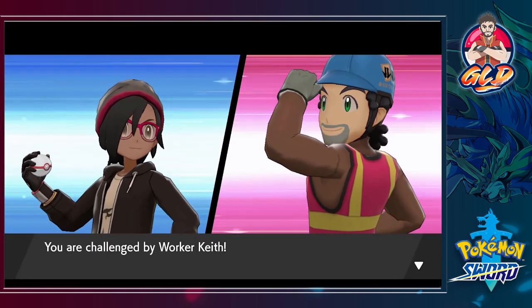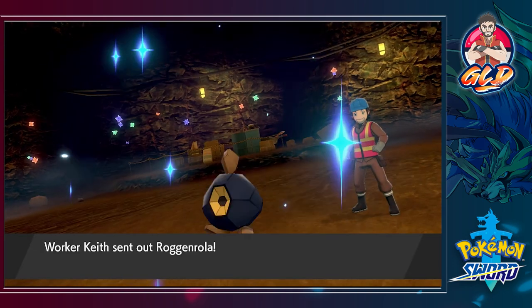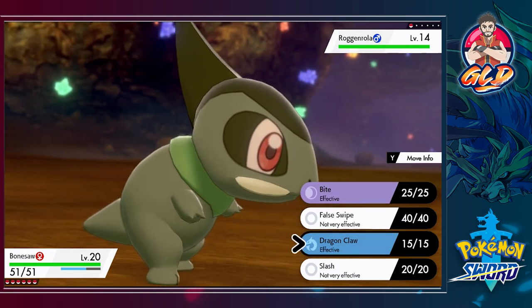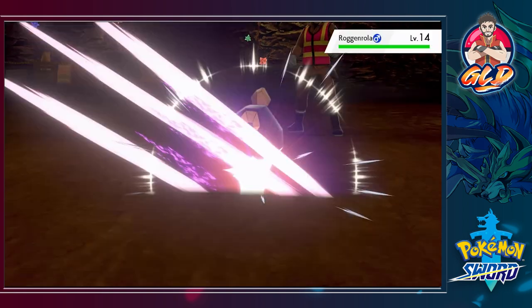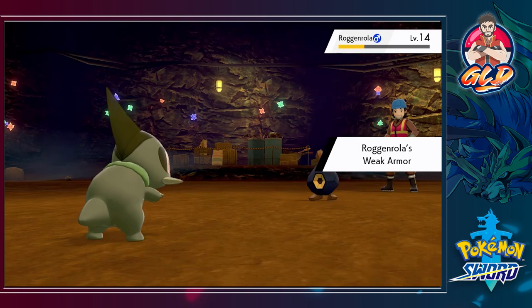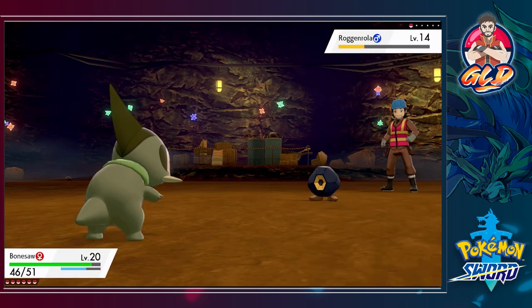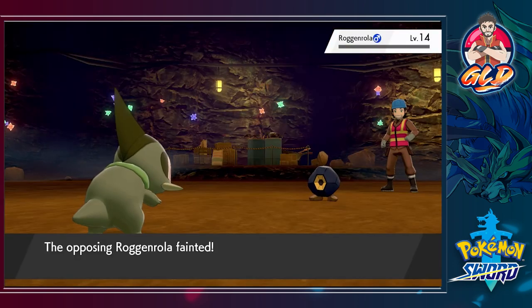Here we go taking on Worker Keith — he does have a bit of a beard going on. We are taking on a Rogan Roller and it looks like it's going to be a very defensive battle. Bam, that one hits Rogan Roller pretty good — it has Weak Armor, so its defense will go down but speed goes up. Let's go straight for a Dragon Claw and we have defeated Rogan Roller.